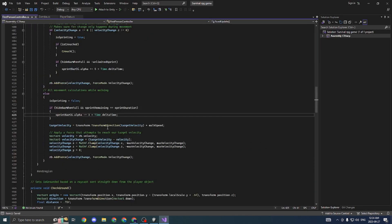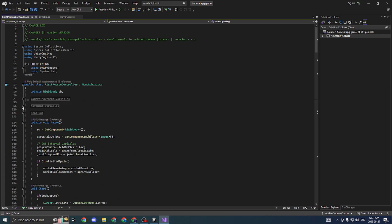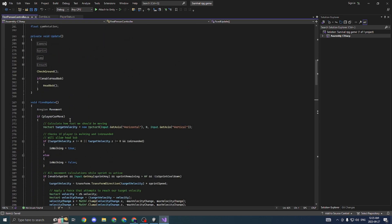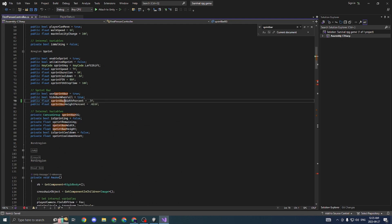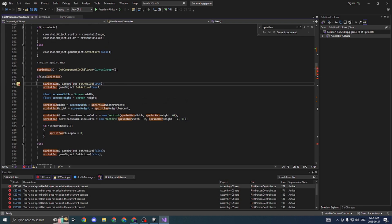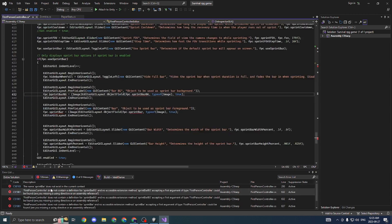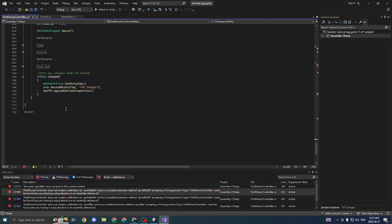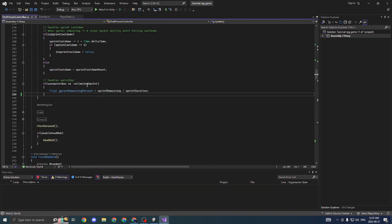Actually, we have a problem with the first person controller — it's because we removed the sprint bar. So we're going to go into the scripts and Control+F for the sprint bar, then delete the sprint bar and every line that references it. I'll delete all of these lines, and now we've removed pretty much all of the errors. There are still a couple more — let's delete those and then press Ctrl+S to save.